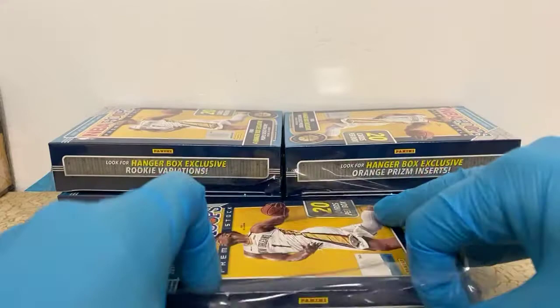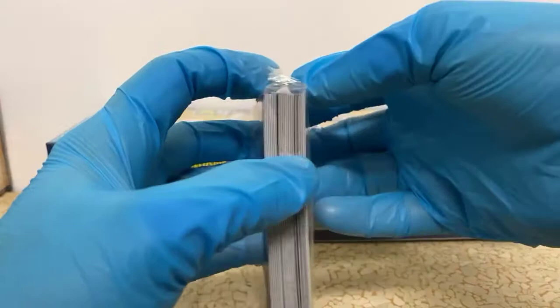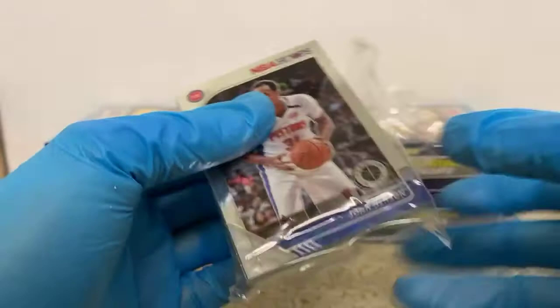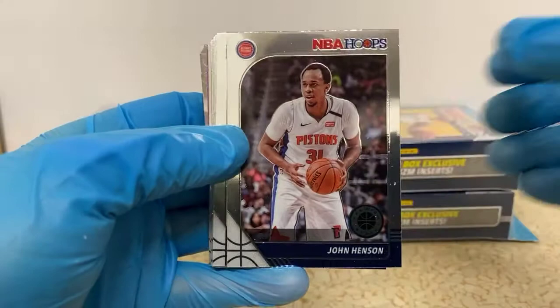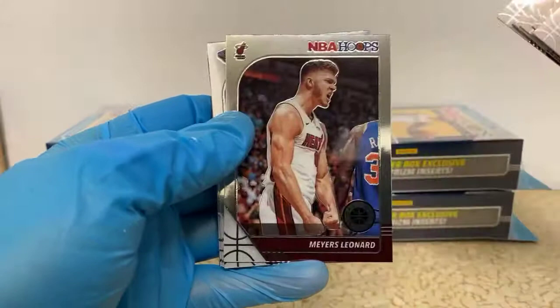Box number four. If you're just jumping in and missed a couple boxes, I do a recap at the end of the video, and I'll upload this to the Facebook group and YouTube right after the break. John Henson, Steph Curry, Rodions Kurucs, Aaron Holiday, Joel Embiid, Eric Bledsoe, Myers Leonard.